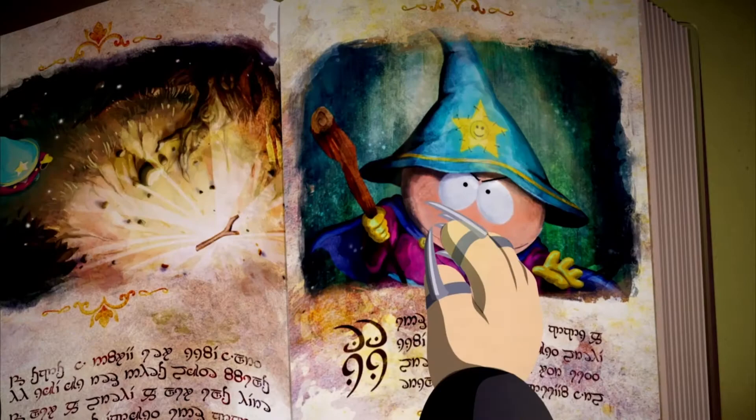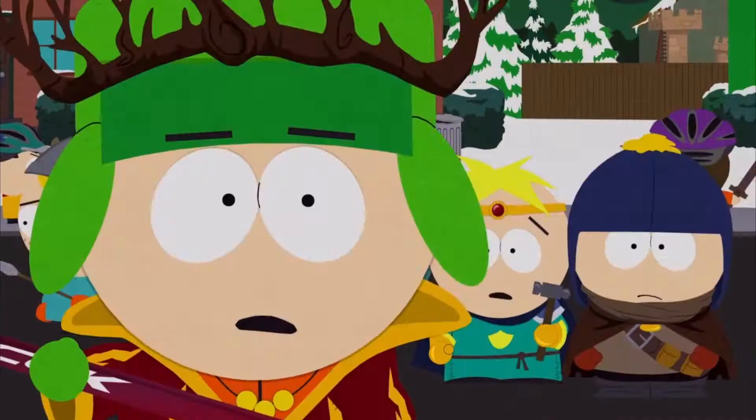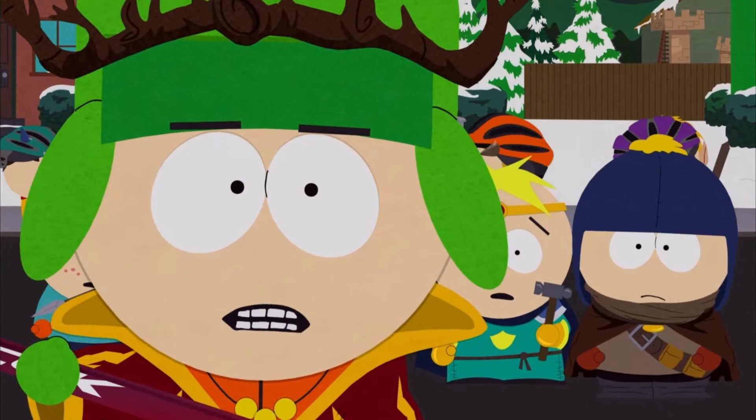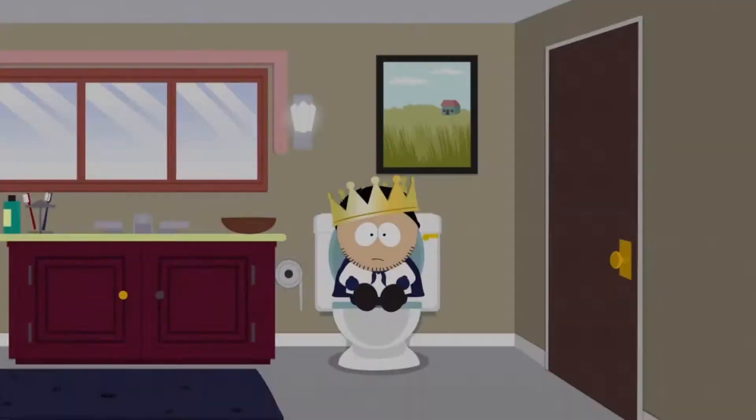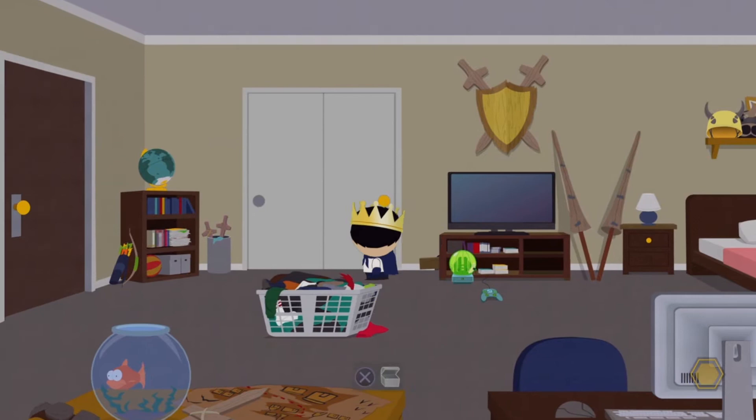First, the main story. The Fractured But Whole takes place straight after the Stick of Truth. The kids of South Park are battling in the streets and it seems like they want to control the Stick. Kyle calls for the King, and in typical South Park humour, you are found taking a dump. Just like the first game, you have the same parents living in the same house, which indicates that you are the same new kid from before.